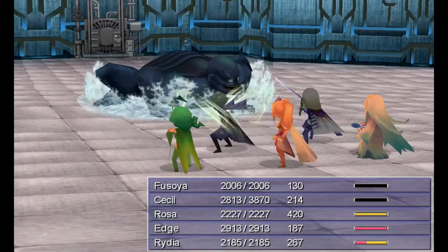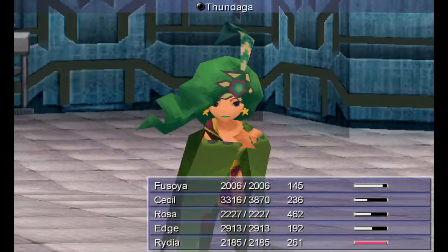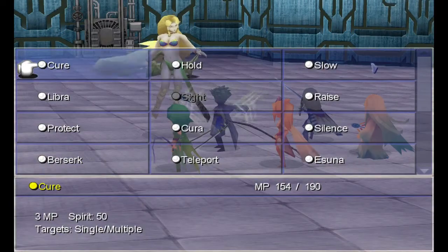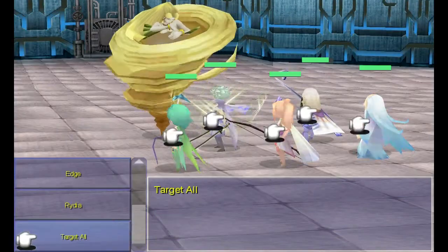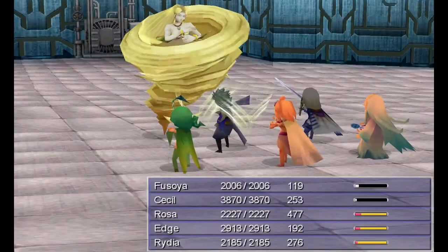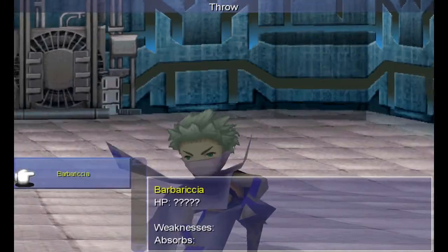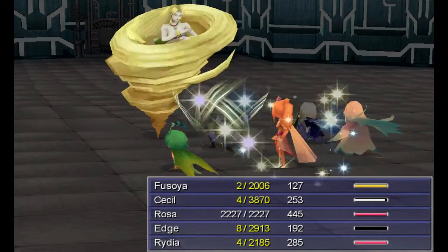I should just have Cecil swinging at him — I'm just so into defending now. Because I know you went to Maelstrom. You're weak to that. There's Maelstrom. You missed Rosa — that's funny!